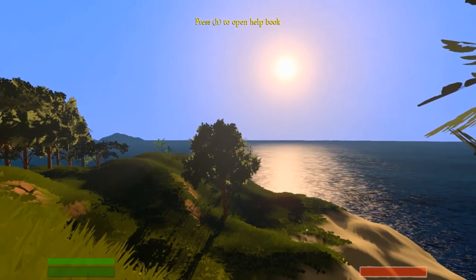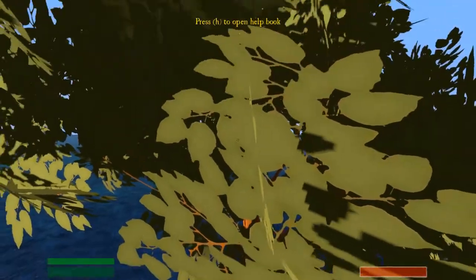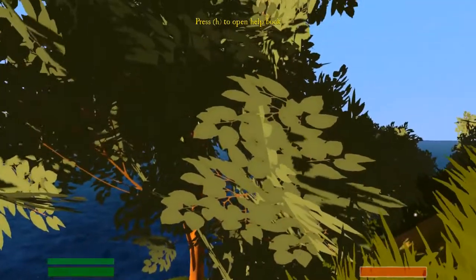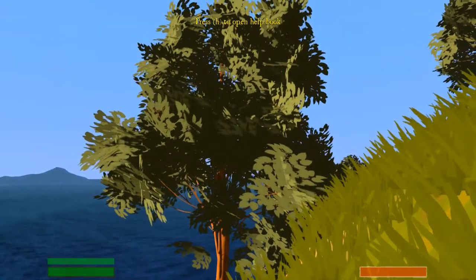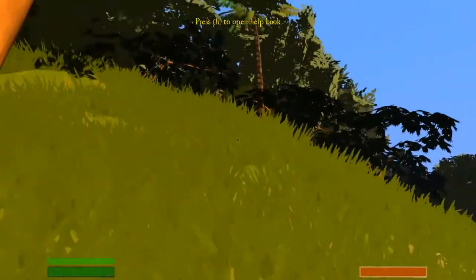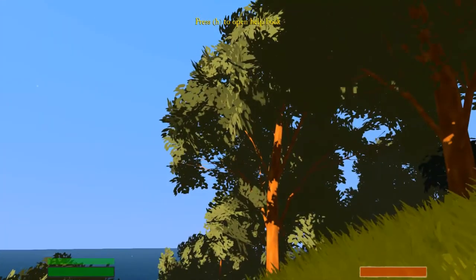Oh my god, look at the graphics! Actually, I really like the art style. They've gone with a texture pack — look at the way the leaves are done. It's kind of an art style, and it works really well. That's like the most realistic-looking tree, because of the way they've done it. It's almost like watercolor paintings.